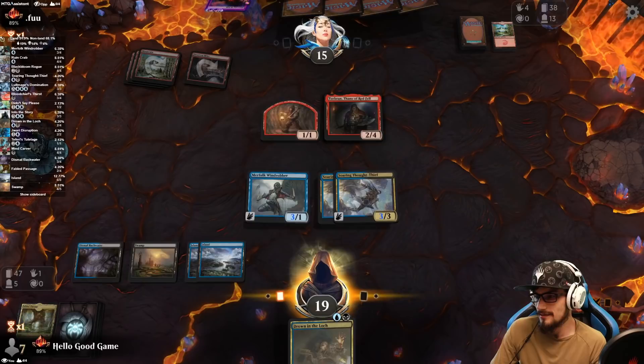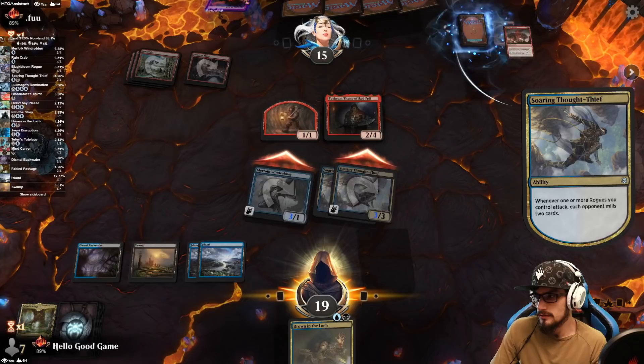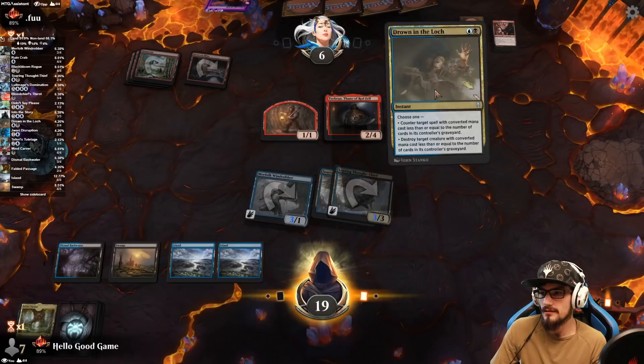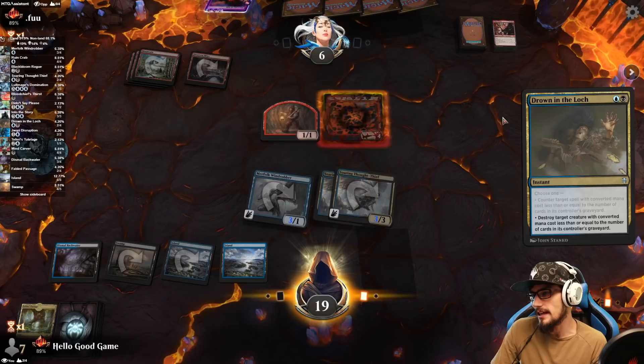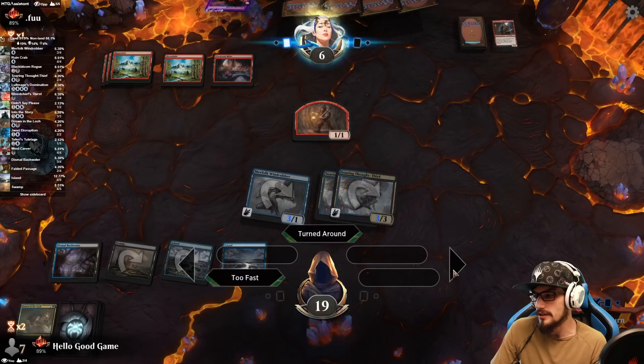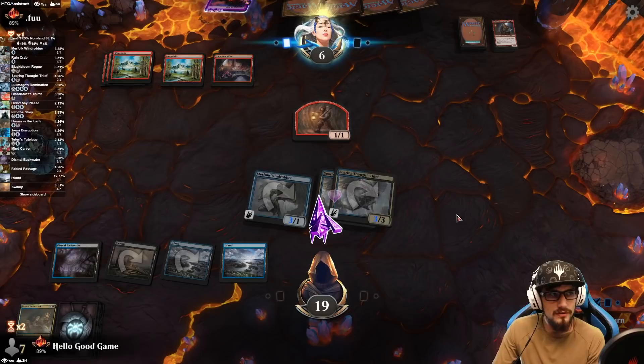Our turn — nice, that's perfect. That's a big hit for nine plus a massive mill. Rogue doing Rogue things — but today it's so much more than that, it's free to play, you guys! Let's kill it now before they can do anything. They could deal damage on the stack if they untapped. Hello Good Game with a little bit of love on top.